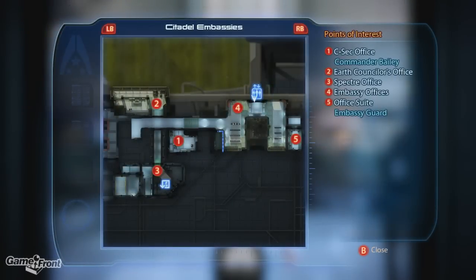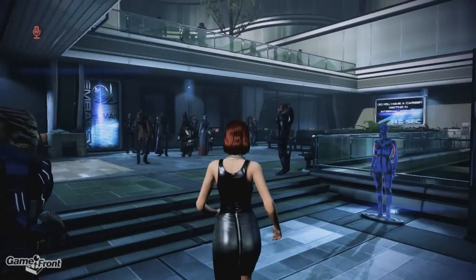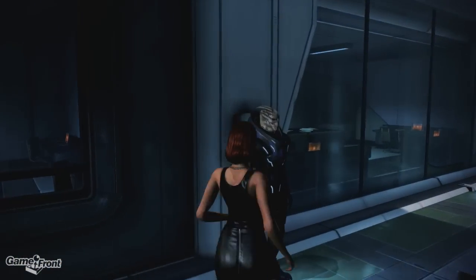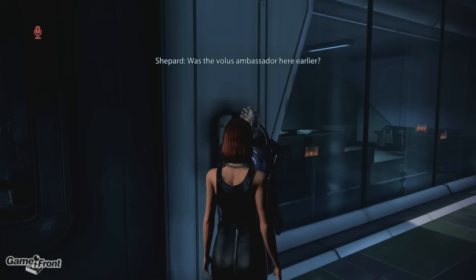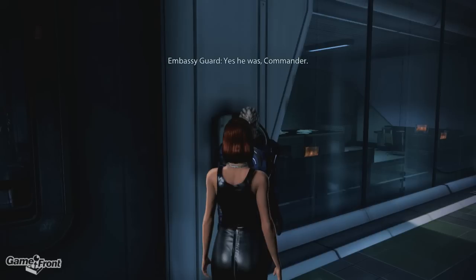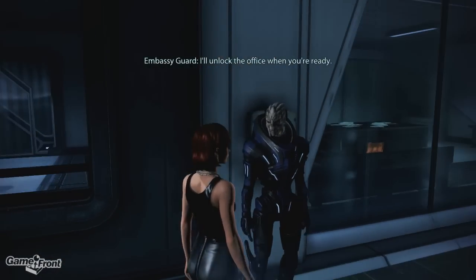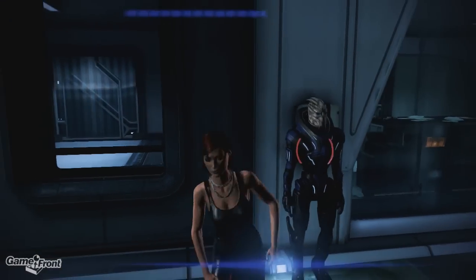Alright, there are a couple things we want to do here. We want to go to the office suite and talk to the embassy guard. This is following up on a side quest involving a Volus ambassador — I believe Spectre business. 'I'll unlock the office when you're ready.' I'm ready, open it.